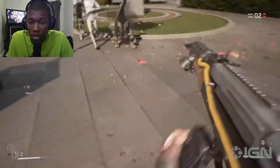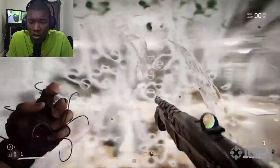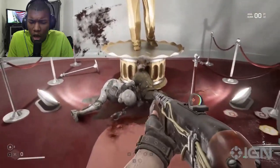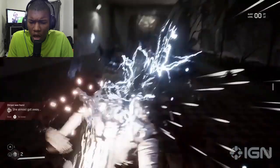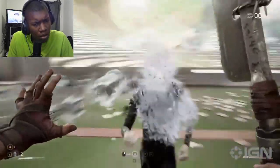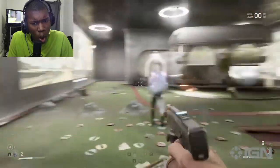Atomic Heart's closest analog structurally would likely be Halo Infinite — an open world littered with mobs of enemies and linear story dungeons to dip in and out of. These dungeons are where the majority of main missions lie, comprising of learning more about the facility, the people behind it, and what exactly has gone wrong there. You battle through sections patrolled by rogue AI units, before more often than not facing off against a challenging boss. Atomic Heart isn't reinventing the wheel in this regard, but definitely adds its own flair.